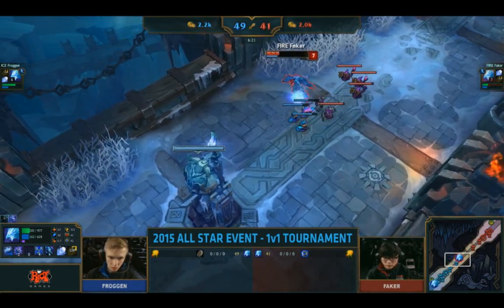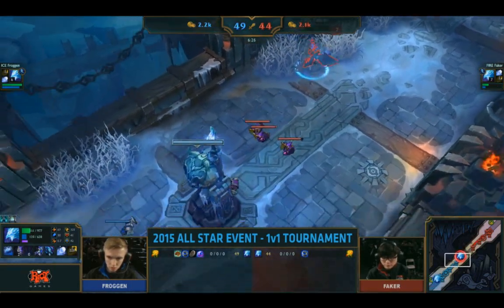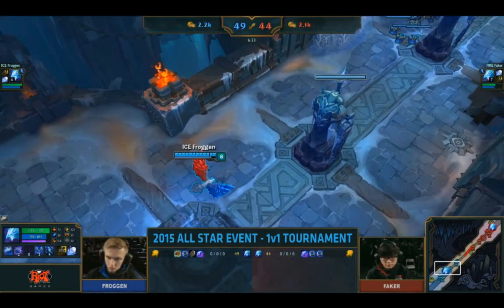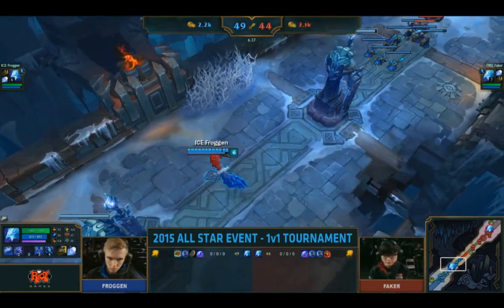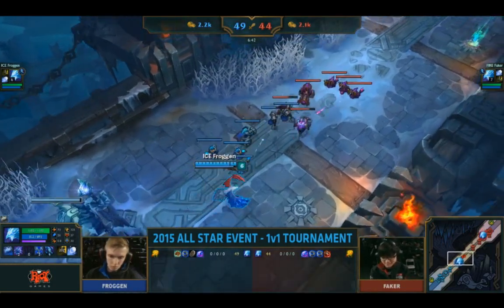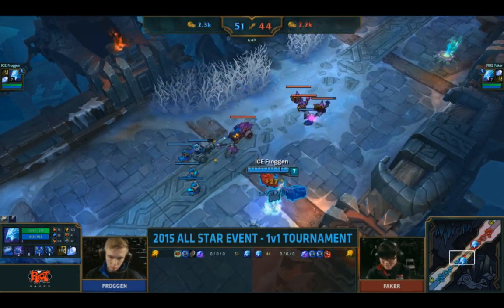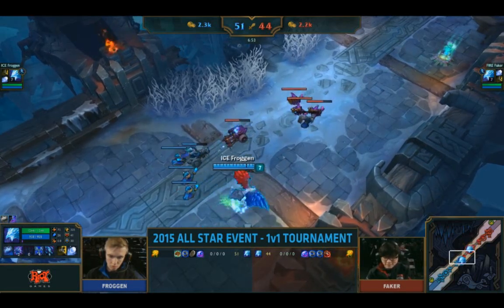Faker can push these minions into the turret and go home to at least even the gap a little bit. Froggen instantly picks up the catalyst, looking for the stacking game — going for the long cut. Both of them go for the catalyst. The difference is Faker's second Doran's Ring: a little bit more AP, a little bit more mana regen. That does seem to be the big difference between Froggen and Faker right now — Faker's just had a little bit more mana in these last few trades.